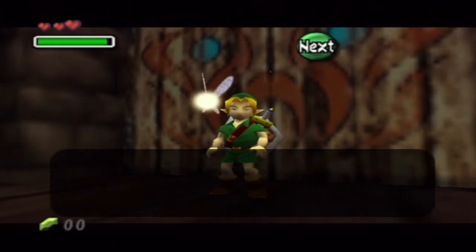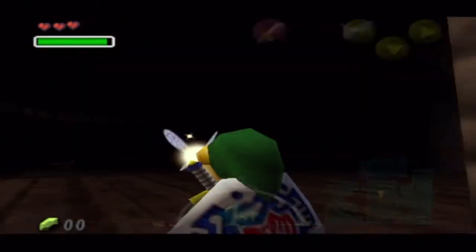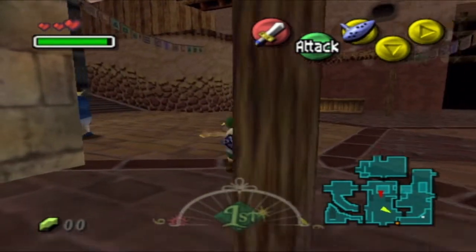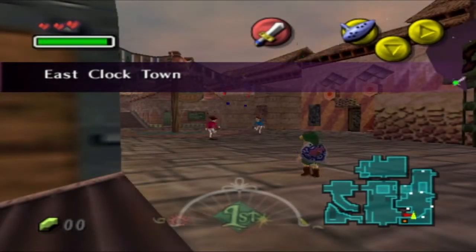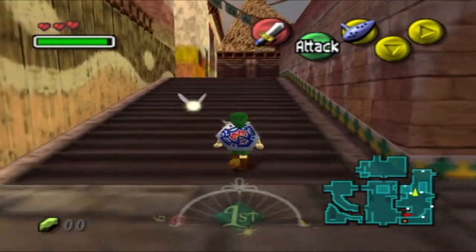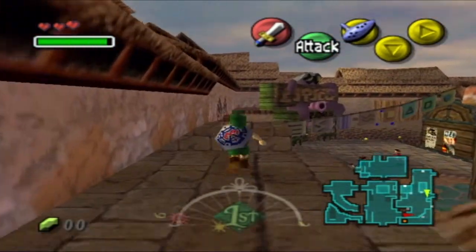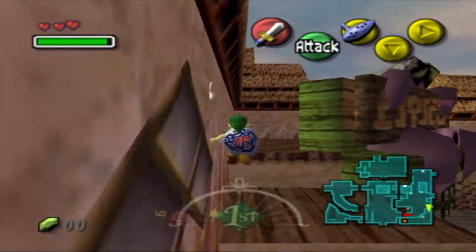So we finally went back in time, started the cycle over again, and now we've got things to do. Since we can just keep going through the cycle over and over, technically we've got all the time in the world in a confined three days. As a game mechanic, by cycling through time you keep all your key items like the ocarina or any masks you find, but you lose other items like bombs and arrows - things that can easily be replenished. Oh, and you also lose your rupees.